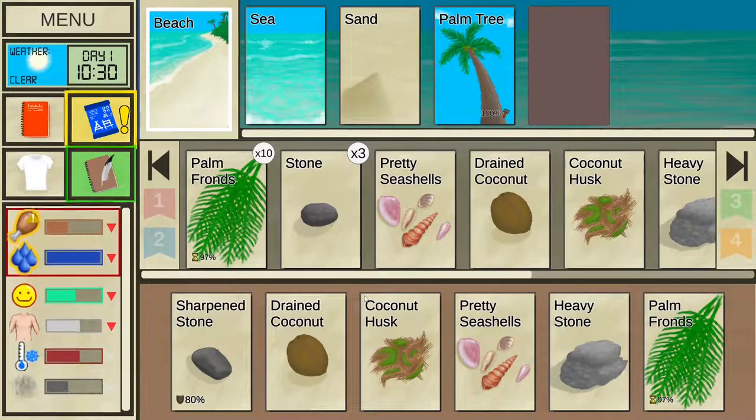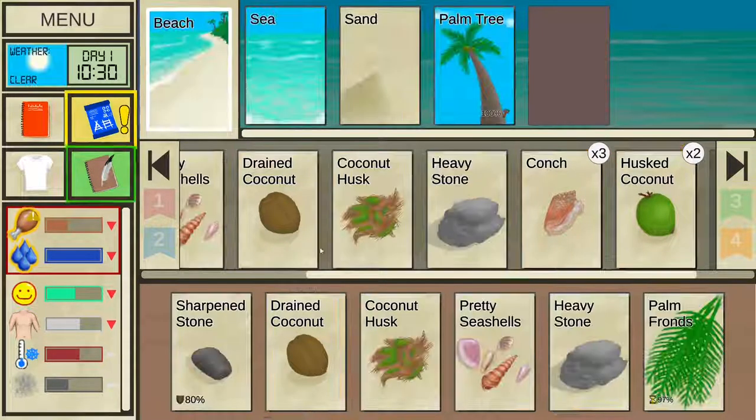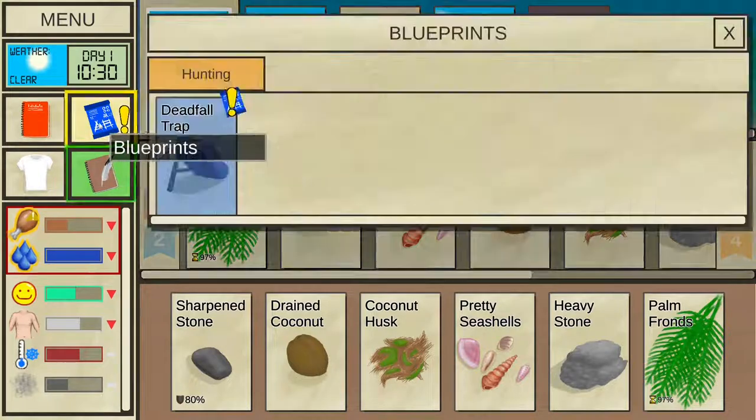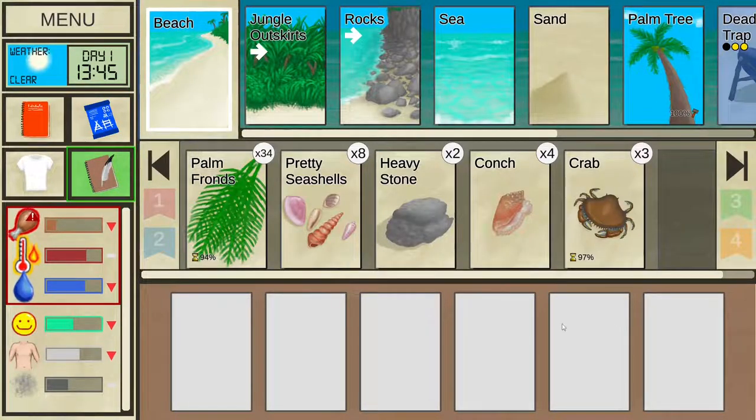Some craftables require unlocking the blueprint first. The most common way to unlock a blueprint is to find or craft one of its ingredients. For example, finding a heavy stone unlocks the deathfall trap. Once you explore the beach enough you will find two new locations: jungle outskirts and rocks. Rocks are a great place to find extra stones — just make sure you're not wet while exploring. Jungle outskirts is a nice place to find wood and sticks.